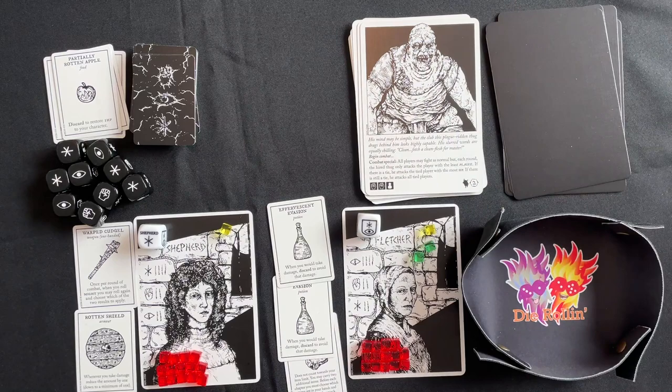The Shepherd leads: after moving onward a foul smell reaches you as something cold and slimy begins to tease the back of your neck. Choose: struggle free (lose one hit point and roll for plague) or begin combat. We fight. The creature is cunning and a bit wise. The Fletcher and Shepherd work together to defeat it. There's an elixir of insight as reward, but picking it up means rolling plague dice — so we leave it.